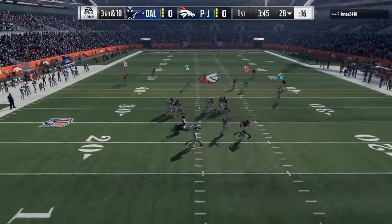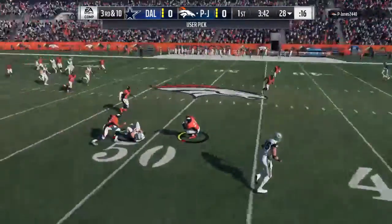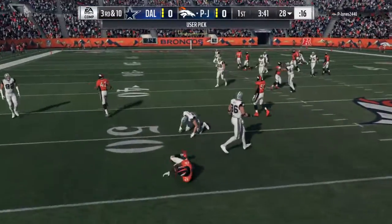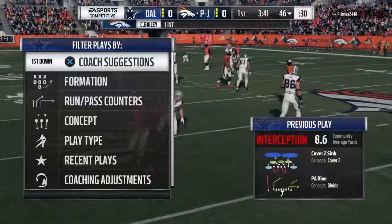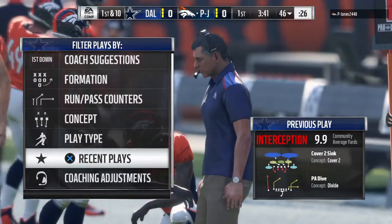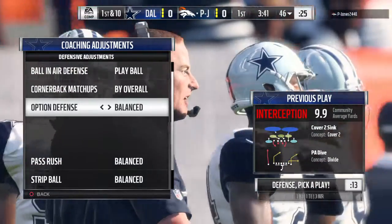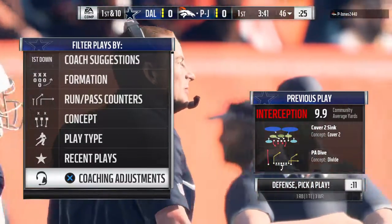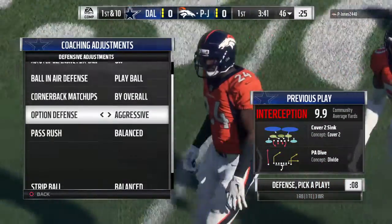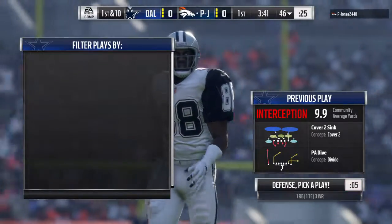On play action, Rivers — and that'll be tipped and intercepted, picked off by Champ Bailey. They will set up at their own 46-yard line. Certainly not how they envisioned ending their opening drive. Too many ones on this play: first quarter, first drive, first interception thrown. And that last one hurts.